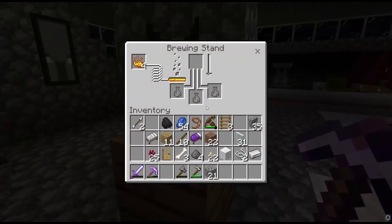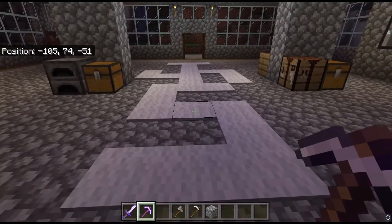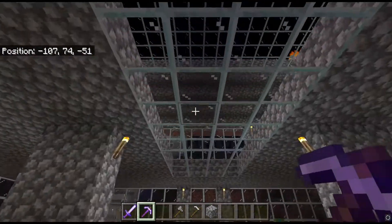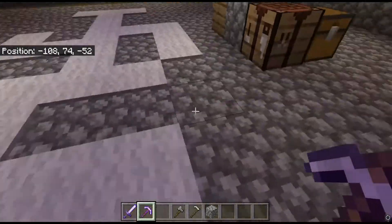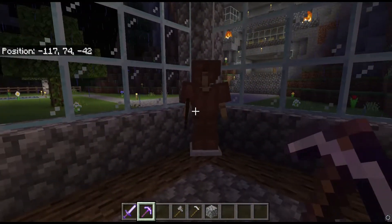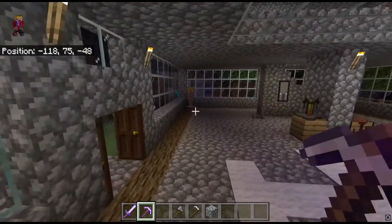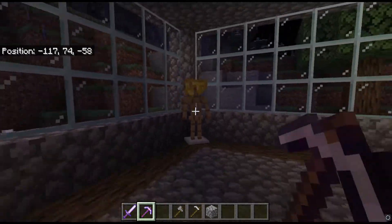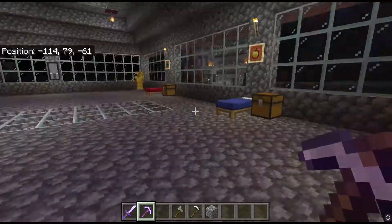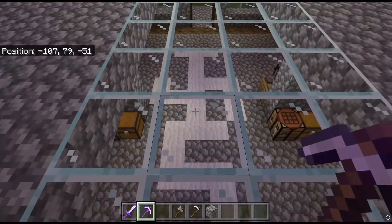Here we've got a brewing stand I was using to make weakness potions to get villagers. Right here is the logo for my channel — the J, H, and S. We've got some glass going through the second floor so that when you're up there you can look down and see this. In each of these corners we've got some armor — a complete set of leather and wood as a noob skin, and a golden helmet in the other corner because I don't have anything else to put there.